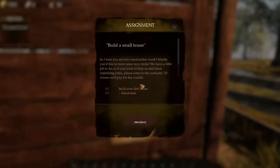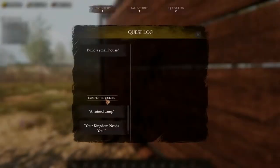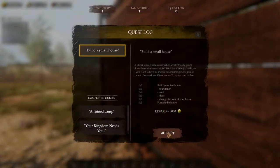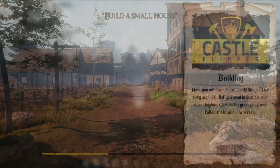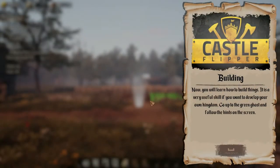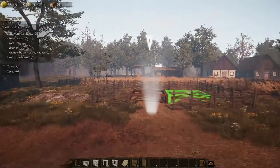Build a small house: 'So I hear you are into construction work — maybe you'd like to learn some new tricks. We have a little job to do, so if you want to help us and learn something extra, please come to the outskirts. Of course we'll pay you for the trouble.' 3,000 gold — I don't know if that's enough to build a house. I got 2,000 last time just for cleaning up after a hurricane, but you want me to build a whole house and you're only gonna pay me 3,000? Building — now you will learn how to build things. Go up to the green ghost and follow the hints on the screen.